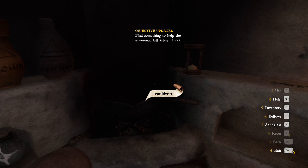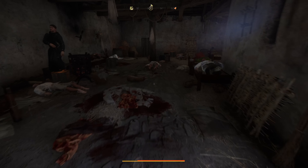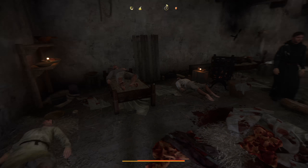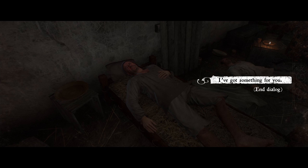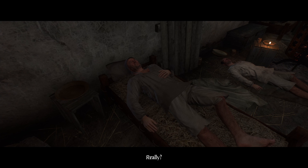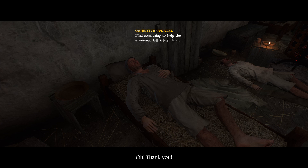You've brewed lullaby potion — sweet, I did it! We did it, we did our first alchemy potion! This is the insomniac — he can't sleep. I've got something for you: drink this and you'll fall straight to sleep. Oh, thank you!